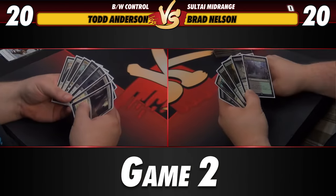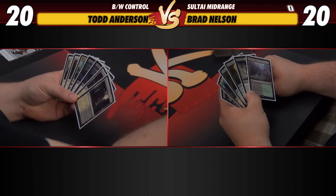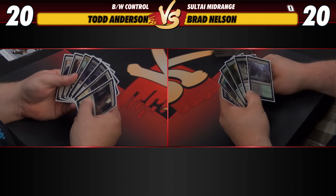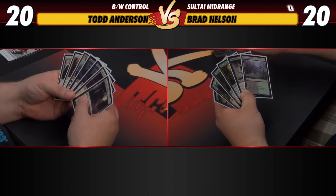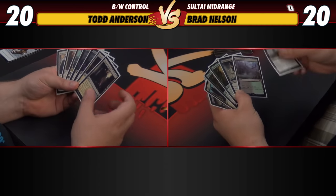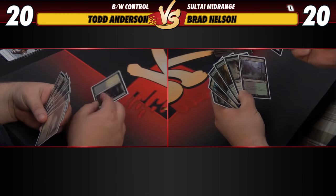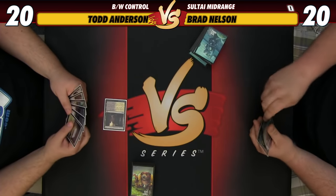We're on the play here for game two and keeping kind of a loose hand. It's got Moonlight, which is basically the same as Read the Bones. I end up at a Mulligan with two pretty weak cards in the matchup, but I still think it was a keep. Even though I like this card a lot, we've got to bottom it. It's probably going to come back to bite me.